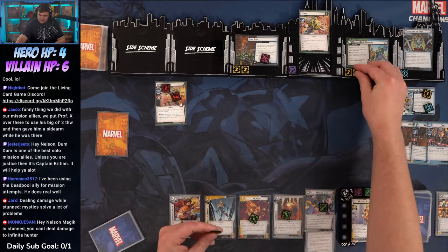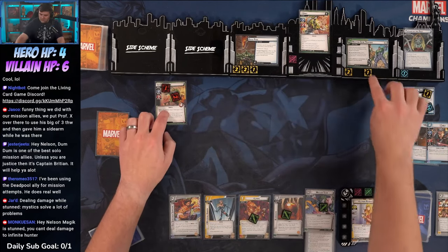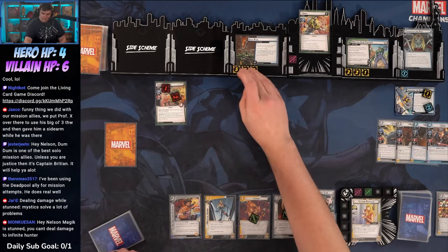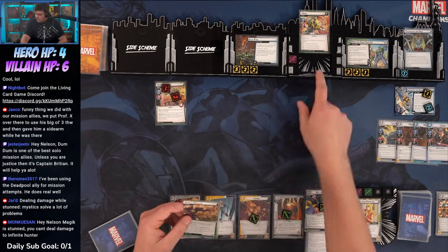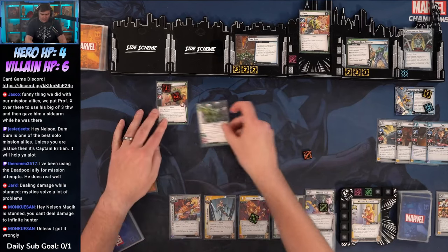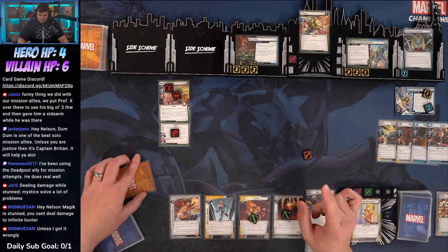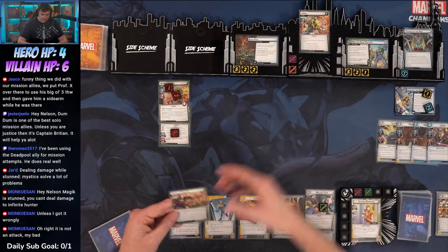Add one threat here and one to Gene Pool. We have Retaliate back. I'll scheme for two. First encounter card: Culling the Weak — place four threat on Gene Pool. Then Infinite Prelate: if the amount of threat is at least nine, Unus gets a Tough status and is going to scheme for three. Attach this card to an infinite minion — it gets plus two hit points; when defeated, place two threat on Gene Pool. He's scheming for three, taking us to eight. Then he heals three and gets an additional boost card.